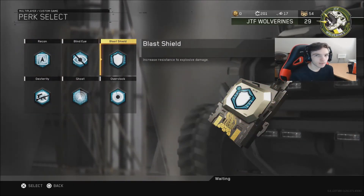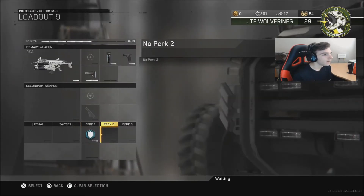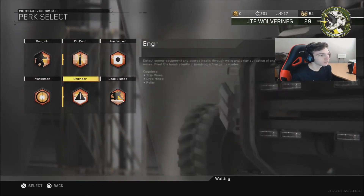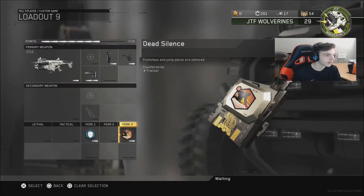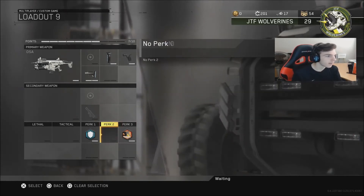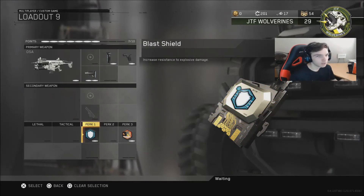For perk one, with the current way the game is, everyone's spamming nades, so you need Flak Jacket. Also, Dead Silence — these two perks are the most key perks in competitive. Everyone's gonna be sound-whoring, so you need the silence to stop that, because it's way too easy to hear you. And obviously Blast Shields, because of so many nades.